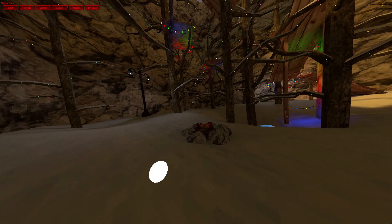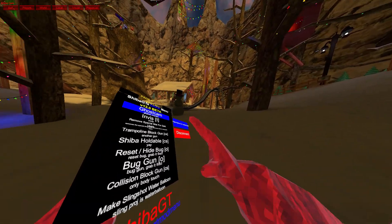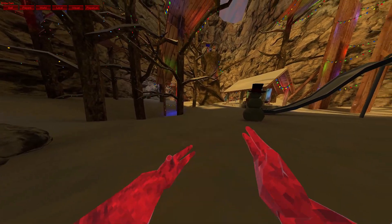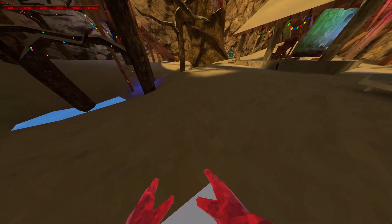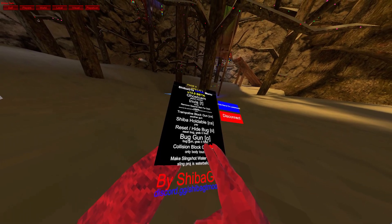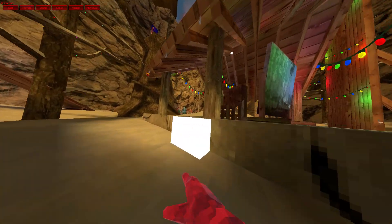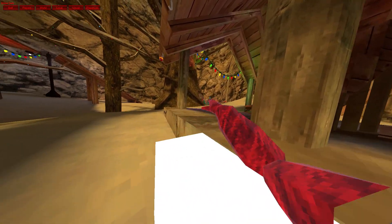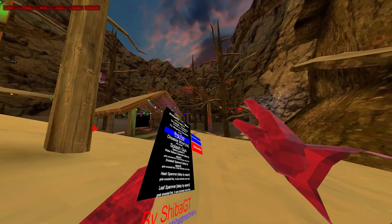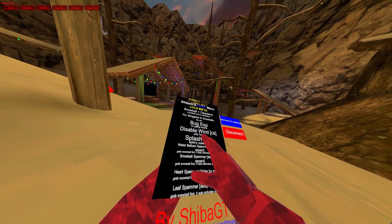Ghost cam. Oh, I have little balls — it's me. Invisible. Trampoline block gun. Collision block gun — only body touch. Bug ESP — it makes them into a little circle. Disable wind — turns off the wind. Splash gun.